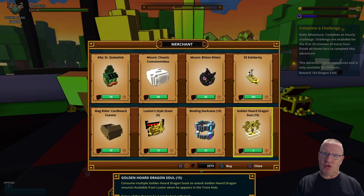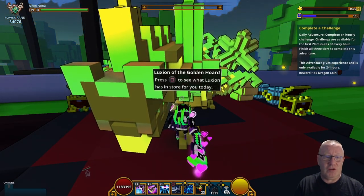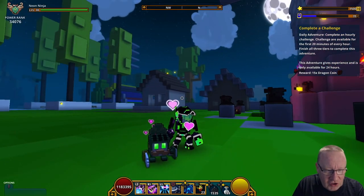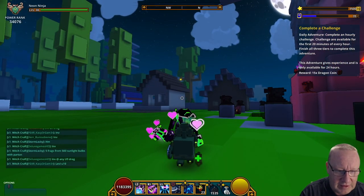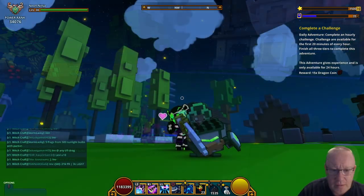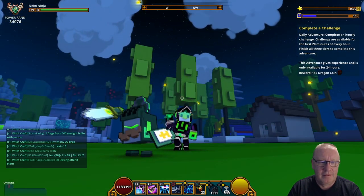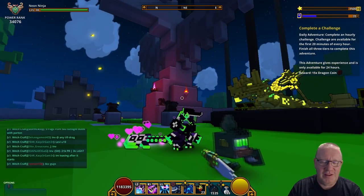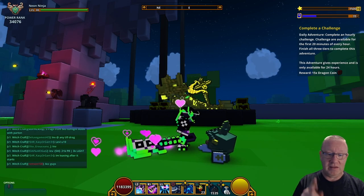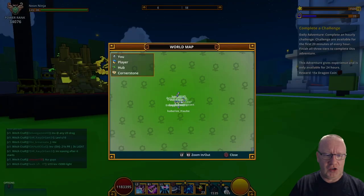And of course as always we have got the Golden Horde dragon souls, so if you haven't crafted that dragon yet do pick them up. So let's take a look at what everything looks like and we'll start with St Quibslic — I've already got him equipped as you can see. He squints his eyes as well — class! This is an alloy from a past event so if you did miss that event do pick that up.